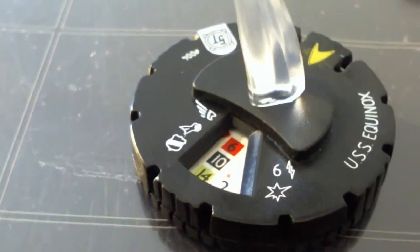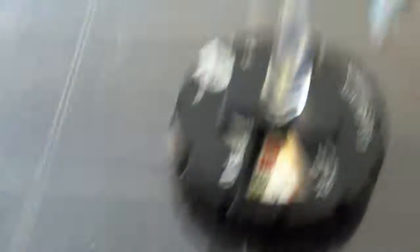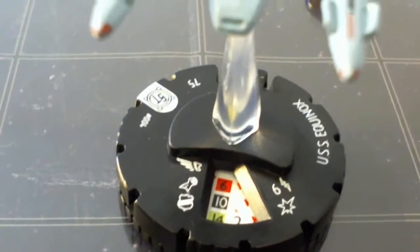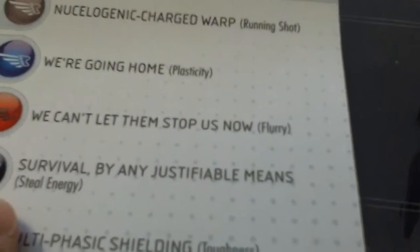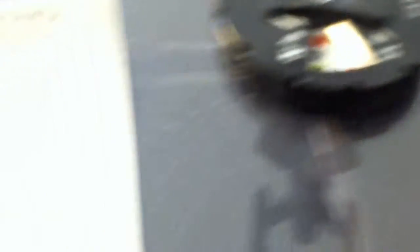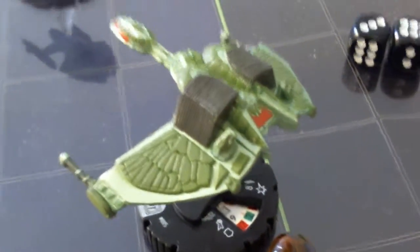Equinox is now at damage level six. Movement is only six now but still has 'We Can't Let Them Stop Us Now' as a red six - so his idea of closing the distance for close combat will continue. Attack is a black ten - that's Survival by Any Justifiable Means. Defense is now 14 but still has Seal Interior Compartments. Still dealing two damage. The Chetan takes an action token for that ranged attack.